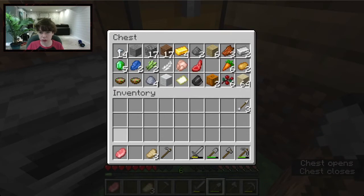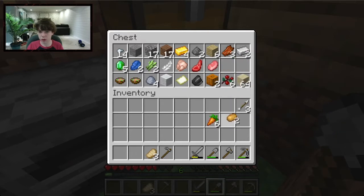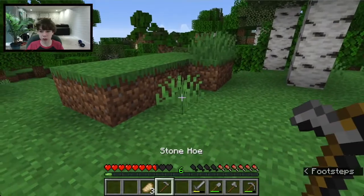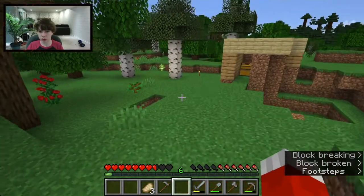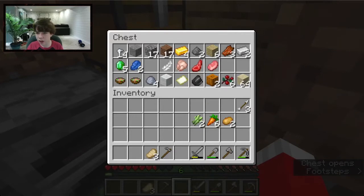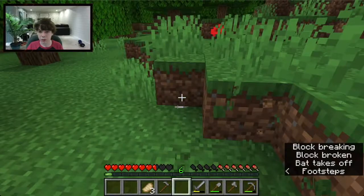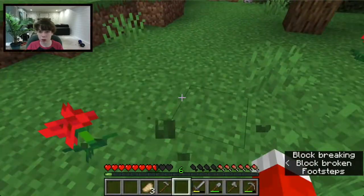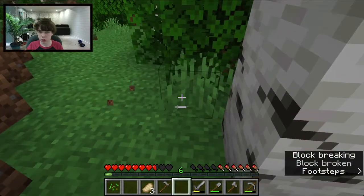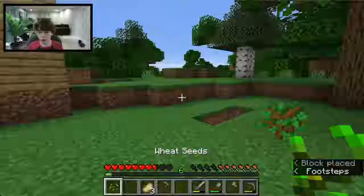These chests are full. We need wheat seeds — we actually don't have any wheat seeds somehow. That means we need to break grass to get wheat seeds. I found some in my inventory — we're going to need more than one though.